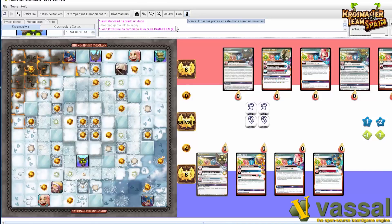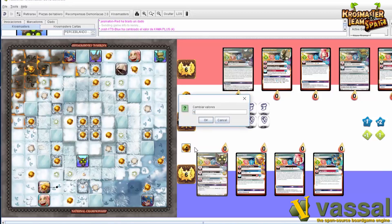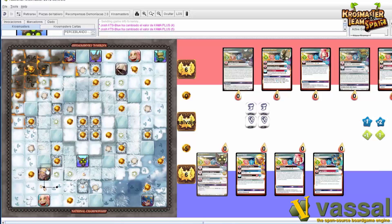Vamos a mover a Kitty Rage. Con sus 3 de movimiento, vamos a probar una combinación diferente a lo que iba a hacer en principio, para enseñar también la mecánica de los bloques de hielo. Vengo aquí, cojo la moneda, me la sumo y me voy a 5. Kitty ha movido 1, muevo 2, muevo 3 y me deslizo hasta aquí. Terminamos el turno con Kitty.